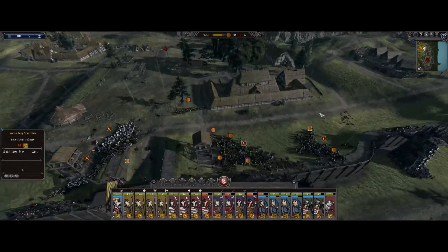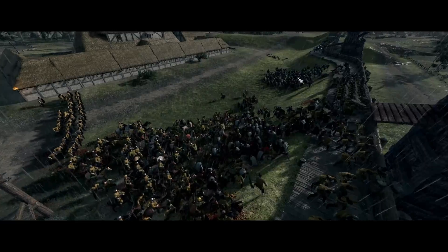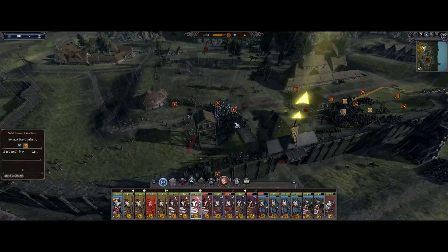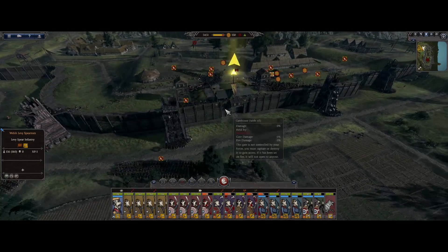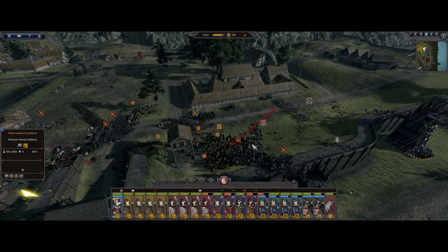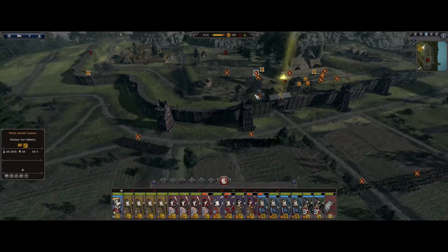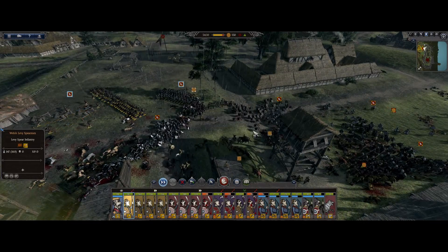These guys are ready - do they have catapults or something? There's too much going on. Let's wait. What are you doing, get over there! These guys have 96 kills already, so that's good. We're taking the gatehouse, so those towers will crumble pretty soon. They're routing!